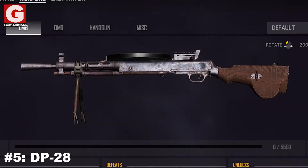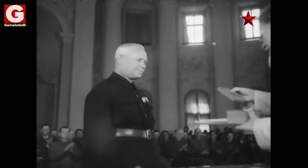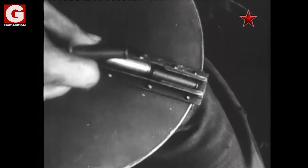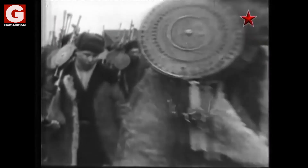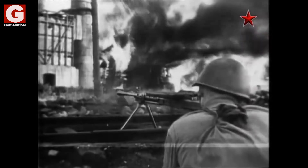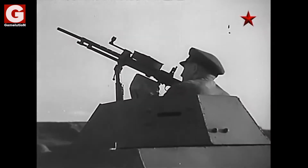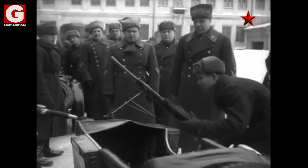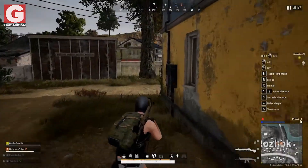Number 5: The DP-28. The original name of this weapon is the Degtyaryov machine gun, named after its designer and renowned Russian engineer Vasily Degtyaryov. However, the Red Army soldiers informally called it the DP because the disc-shaped magazine resembled a record player. The DP-28 was the primary light machine gun of the Soviet troops during World War II and was also equipped in aircraft and pretty much all Soviet tanks. Despite its effectiveness and large magazine capacity, there were lots of downsides such as the ease with which the pan magazines would damage while being carried, and the difficulty and time it takes to reload — which is already a meme among PUBG players.